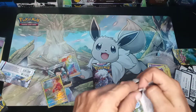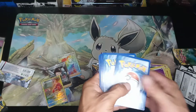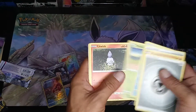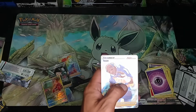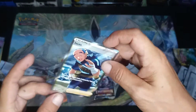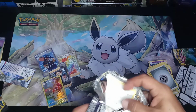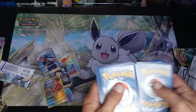Second to last pack. Steel Energy, Carbink, Porygon, Litwic — and another Full Art Trainer. That is three from one ETB — well, two Full Arts, one Rainbow. But this is the last pack from the ETB. Hit thumbs up for good luck and subscribe to Georgie Pools to keep up with our videos.